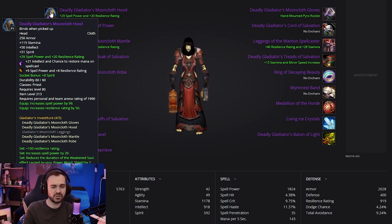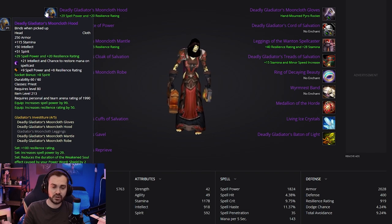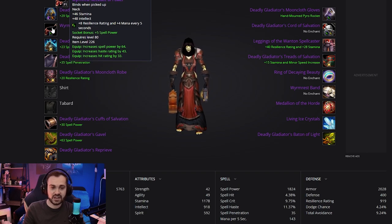Whereas before, healing was sort of an afterthought — more of a result of getting spirit items. So it's definitely something we're going to be keeping in mind a bit more. The enchant is going to be the spell power resilience one.